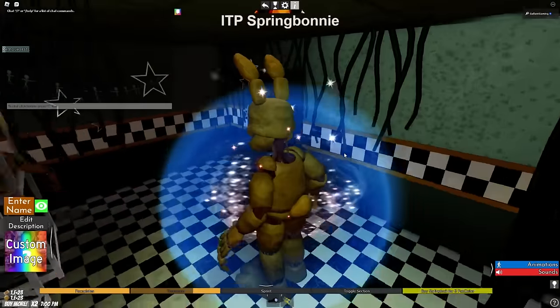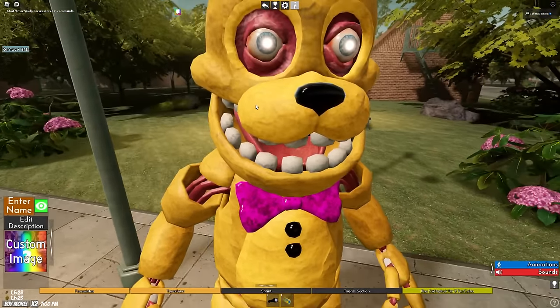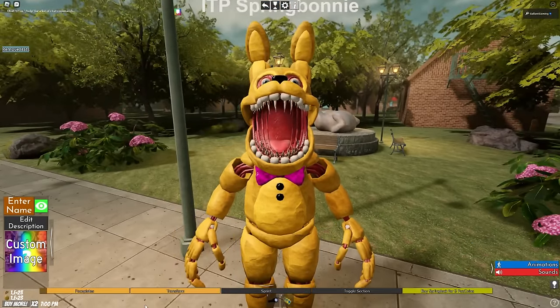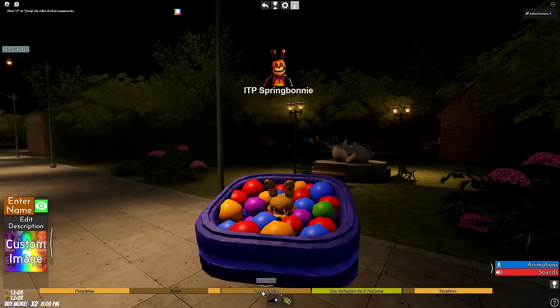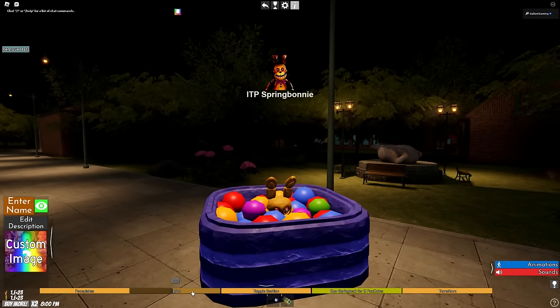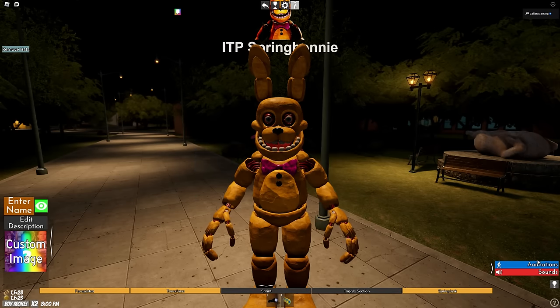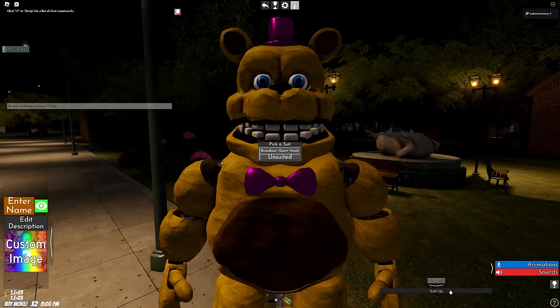Let's move on to Into the Pit Spring Bonnie. The skin — or rather the meat — around his eyes is something else. We can open the face plates and there are all those teeth. We can transform into the giant ball pit and come back. We have toggle eyes, spring lock, and basic Bonnie sounds.